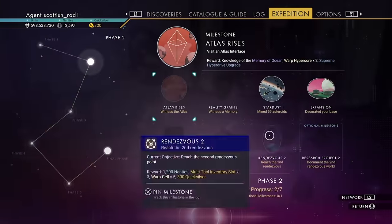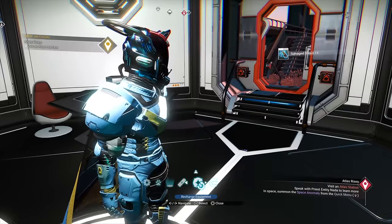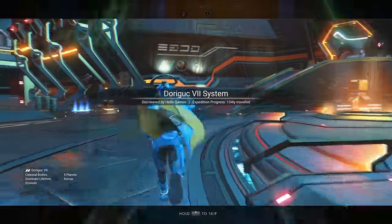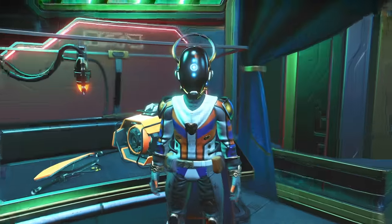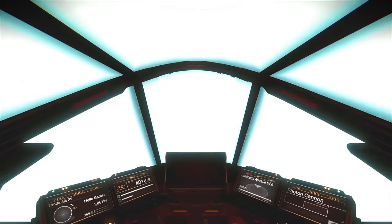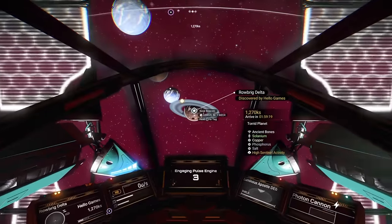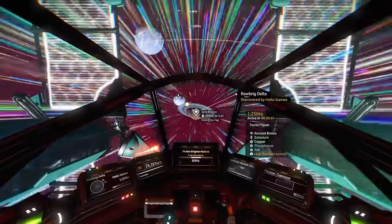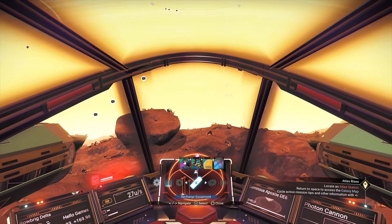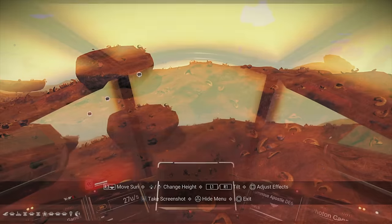We're going to do the Atlas Rises milestone now. If you've done what I've done, you can use the anomaly shortcut to get back to the anomaly quickly. Then when you get to the anomaly, go and speak to Nader. When we leave the anomaly, before going to the Atlas location, let's head to that hot planet. Enter the atmosphere, be close to the ground, go into camera mode, take your picture — and that's the Grand Tour milestone done.